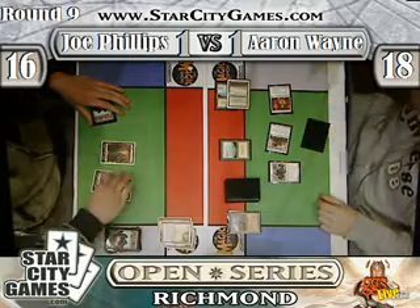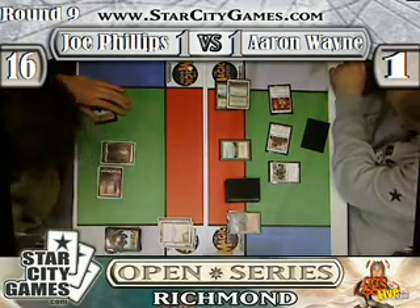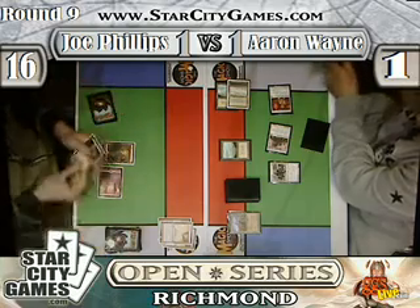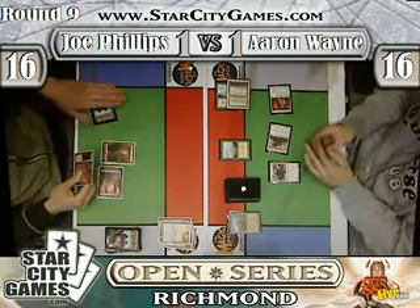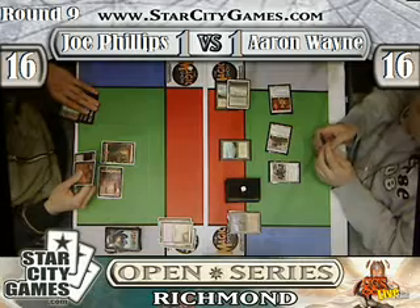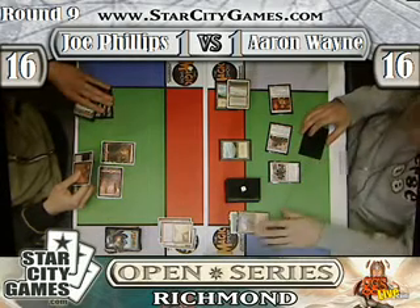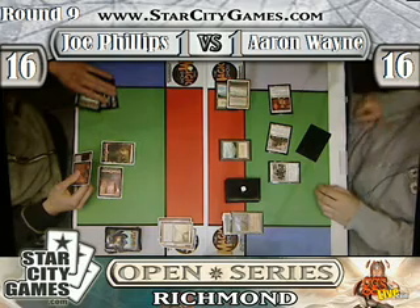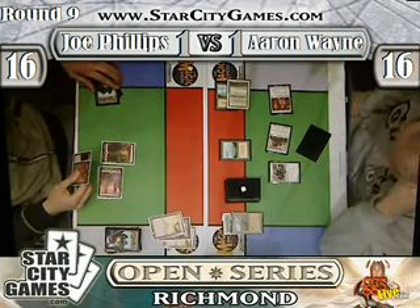It's 2 mana and Aaron plays a Yotun Grunt. This Yotun Grunt currently will only survive 1 upkeep, but I have to believe that Joe's going to play another spell to put 4 cards into his graveyard to make it survive 1 more upkeep. That Magma Jet ties it up at 16 apiece. Cards in play for Aaron Wayne are a 1-bear Forest Tender, a Knight of the White Orchid, and a Yotun Grunt.